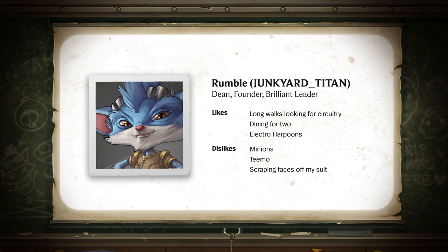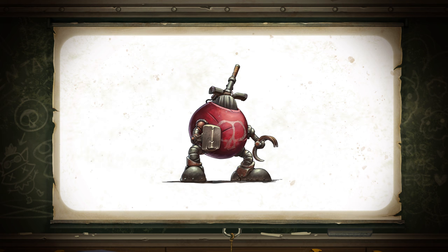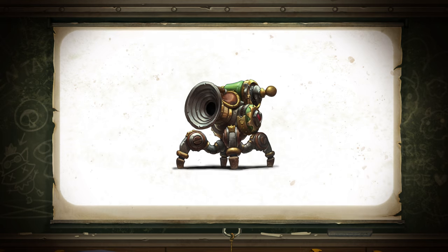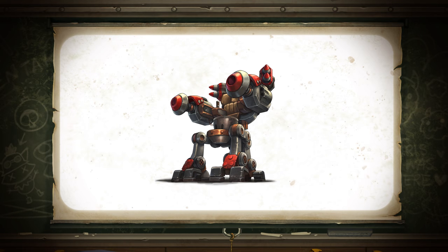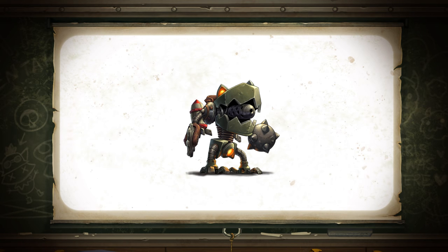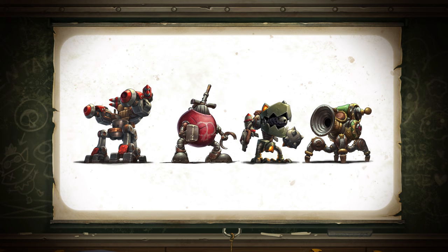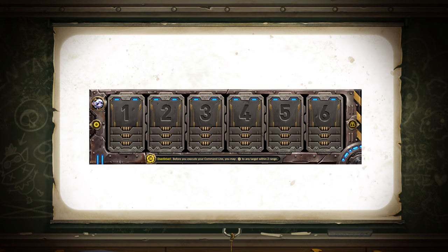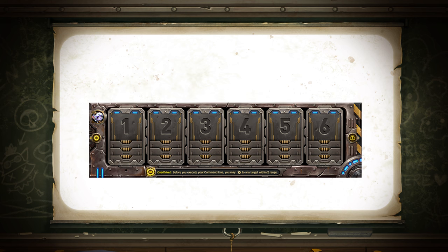We're here today to talk about what it takes to pilot a mech. Now, any nincompoop can weld a couple of pieces of metal together and hop inside, but the real artistry comes when you program your mech. And so that's what I intend to teach. Now, here you see an empty command line, just like the ones you'll find in the cockpit of your own mechs. Notice the six slots.